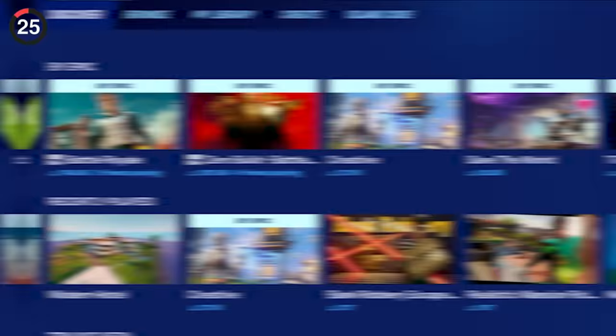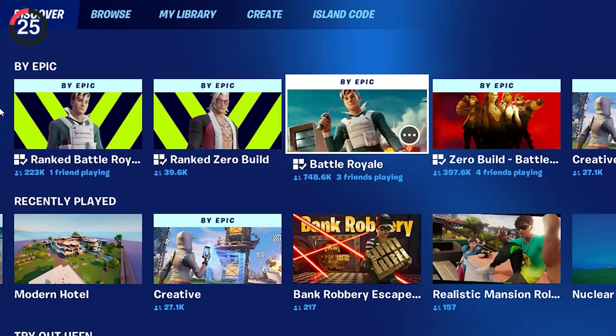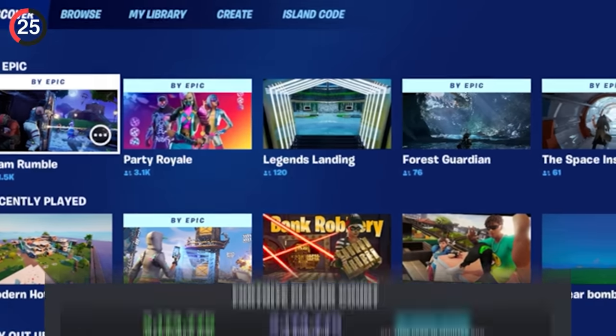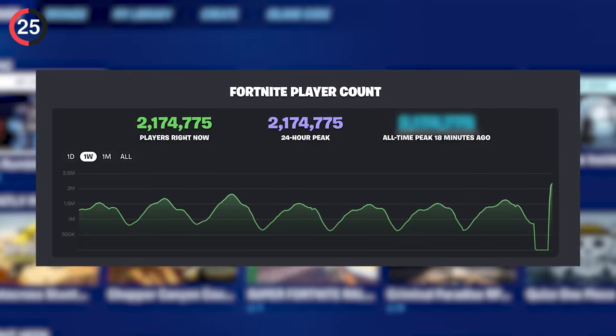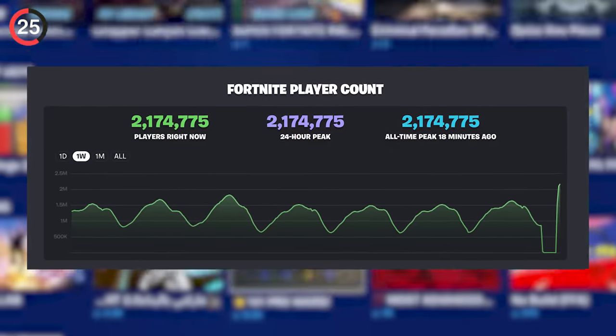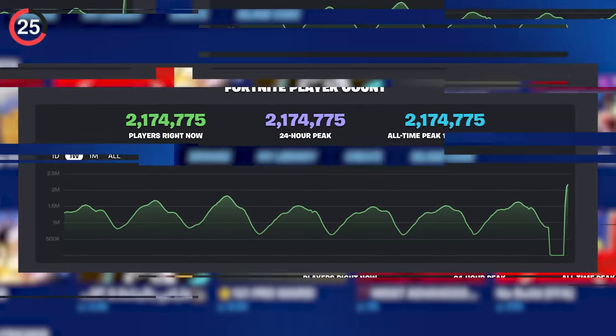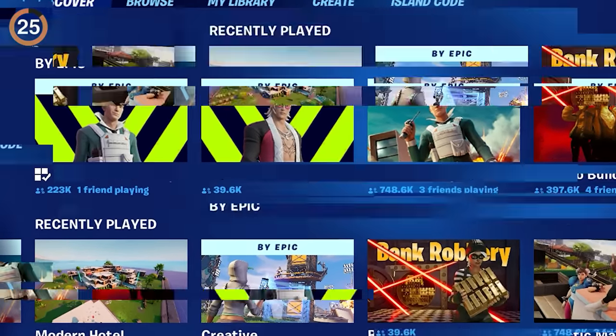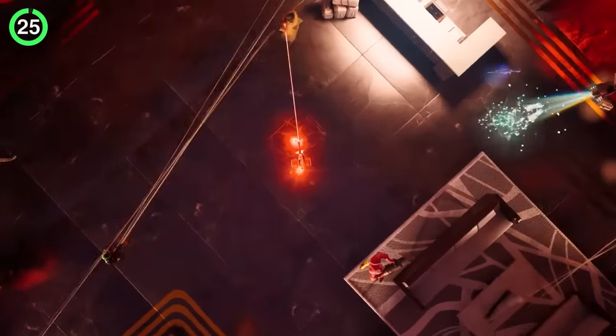People are clearly loving the new update. Ever since Fortnite added player counts to Discovery, we've been able to see exactly how many people are online. With Season 4 dropped, they hit an all-time high of 2.1 million concurrent players. That sounds impressive, but they only added player counts two seasons ago, so all this really means is that players like the Ice theme way more than Wilds.